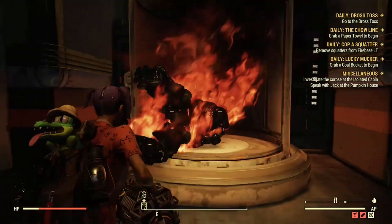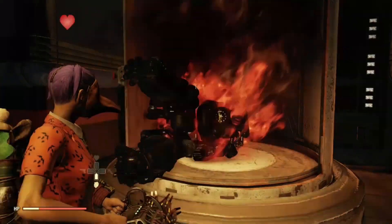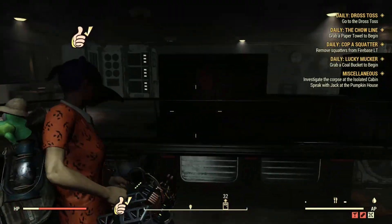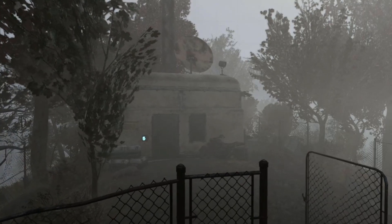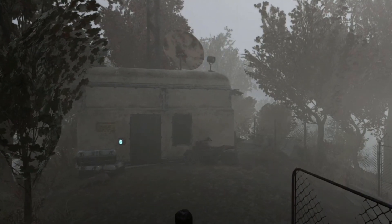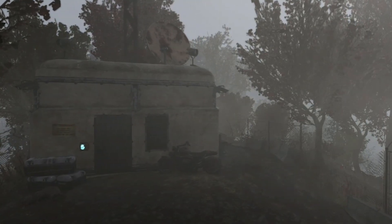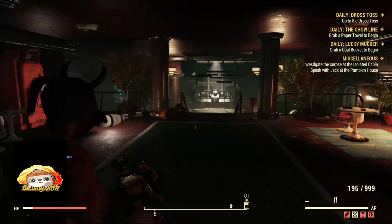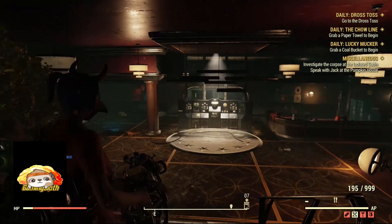Let's break this down step by step so you can understand clearly. First you'll see this building with the hand scanner on the wall. There are going to be mole rats on the floor — could be two, could be six. Either kill the first one and open the door, or just run straight through. Then go through the lift, walk down the stairs, and look for the second hand scanner on the wall.